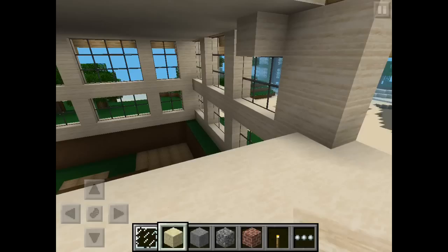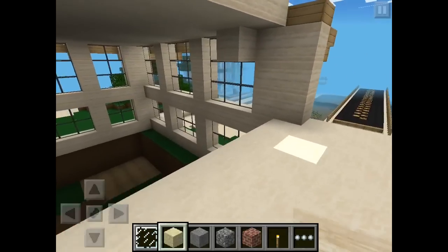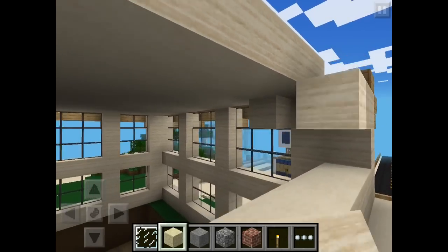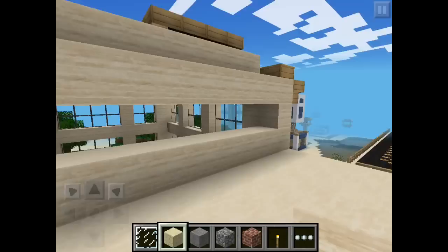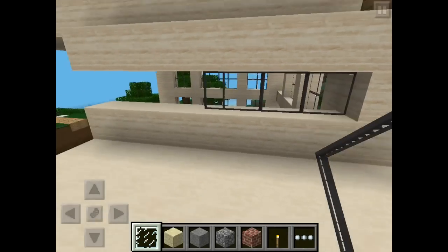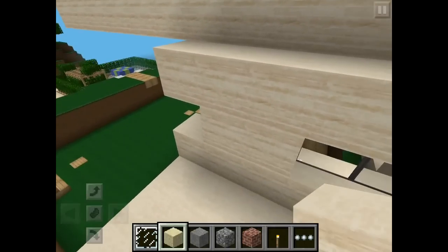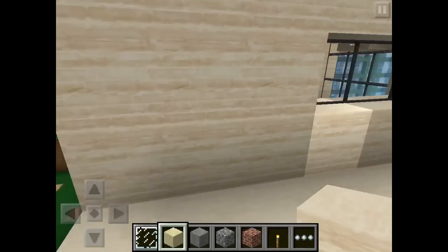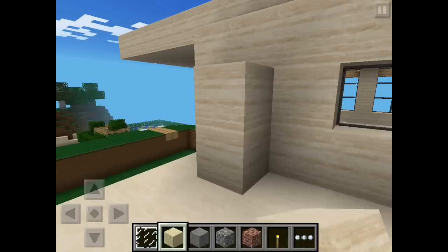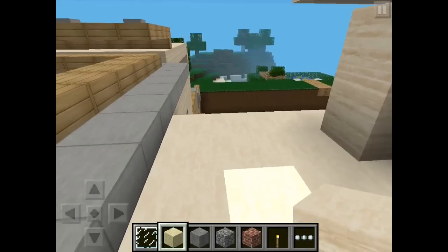So 1, 2, 3, 4 — building a line here just like so, and a line here just like so. Then glass panes — four glass panes long — and then you put a block, two blocks here. Then count 1, 2, 3, 4, 5, 6, 7 — on the seventh block you make a turn. Remember that you make a turn.